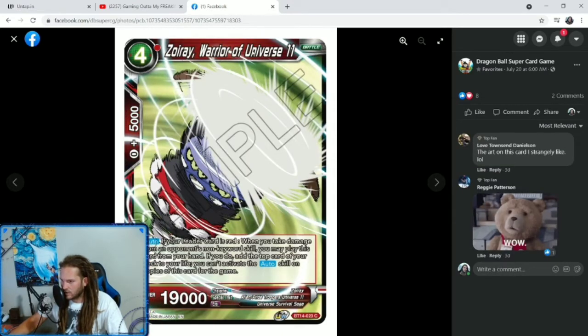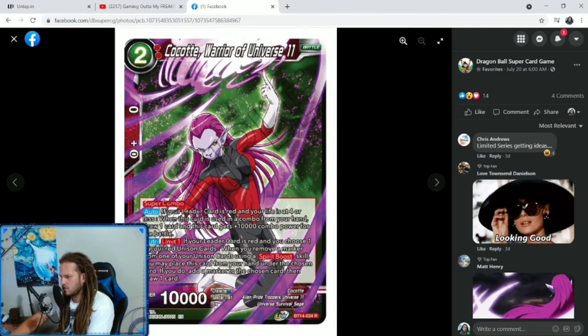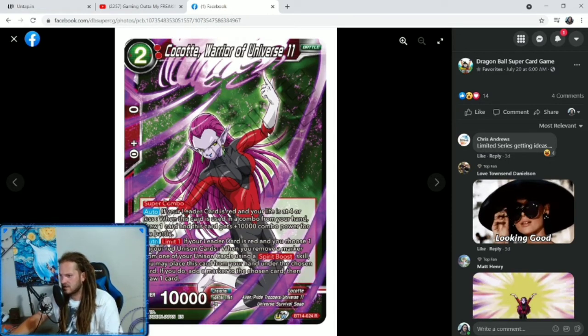We have Zoi Ray, Warrior of Universe 11 — a U11 card, 4 cost, 1 specified red. If your leader card is red, when you take damage from an opponent's non-keyword skill — so burn damage — you may play this card from your hand. If you do, add the top card of your deck to your life. You can't activate the auto skill on copies of this card for the game. So if you get burned, you get to play this and get the life back. That's pretty good — especially if burn is heavy in the meta, definitely a good side deck card.